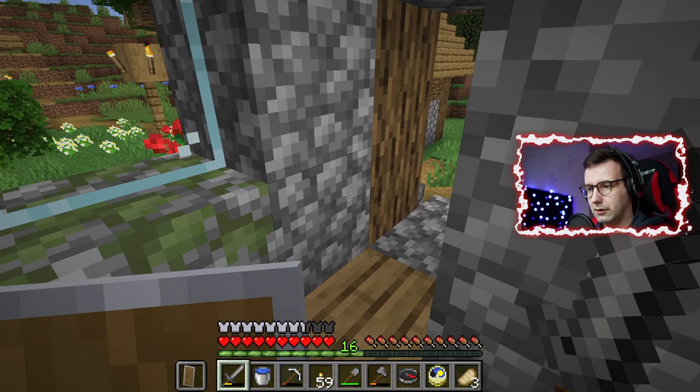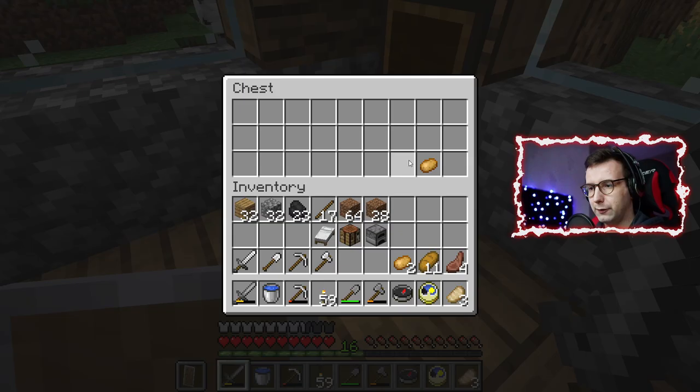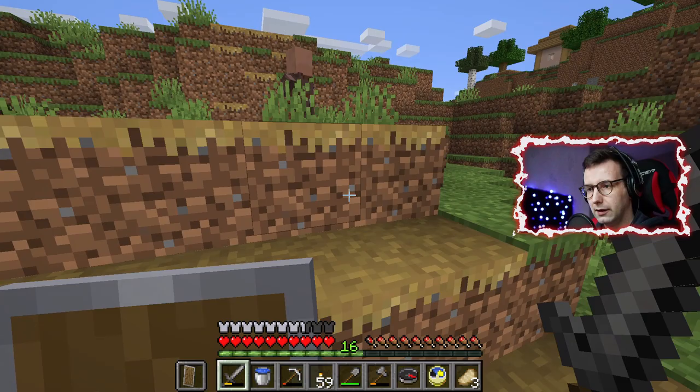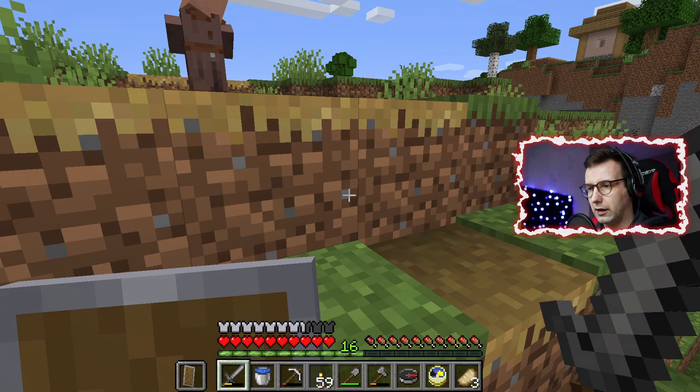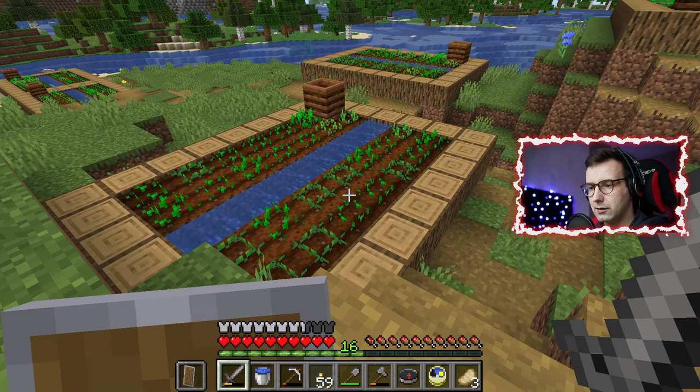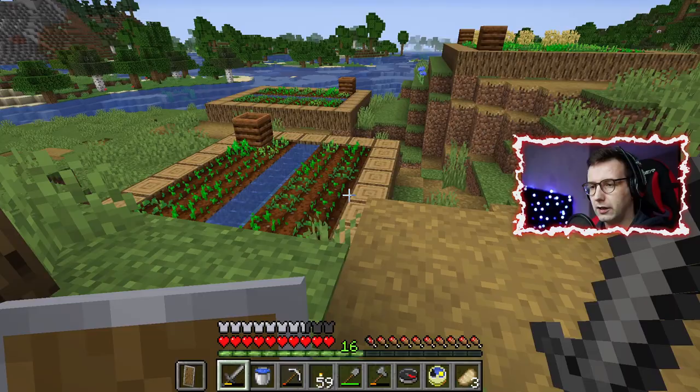They also have nice shiny things and chests — bread for example, thank you! And potatoes! Oh, finally I can plant my own potatoes so we won't starve anymore. And this village is big, there's another house! How big is this village?